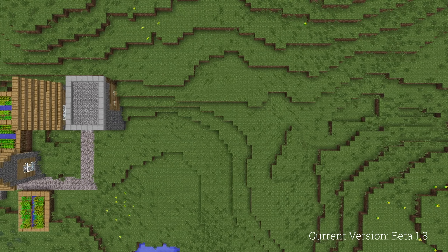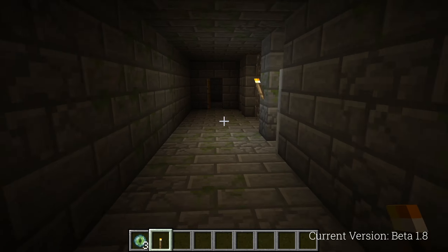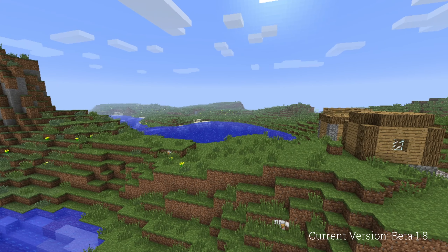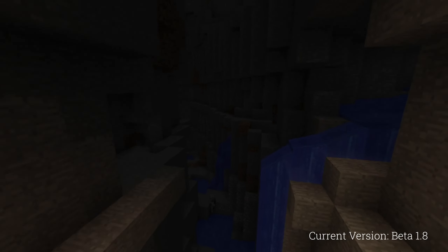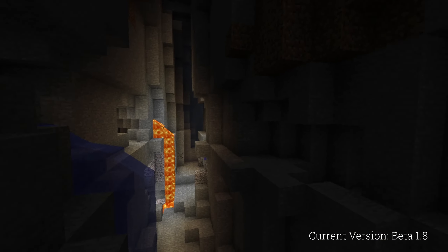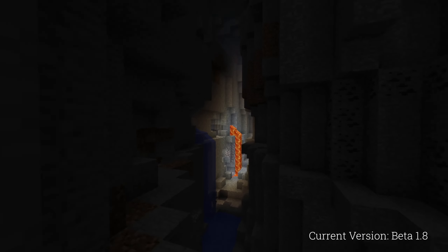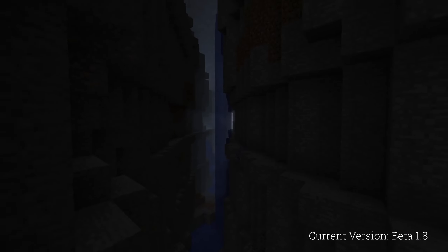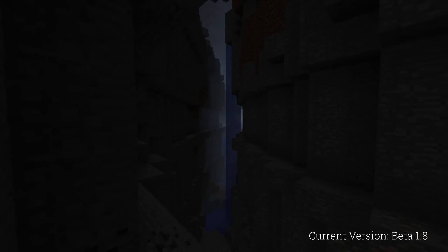Finally, four new generated structures were added: strongholds (although without use at the time), villages, mineshafts, and ravines. Far Lands were also removed. This terrain generation is quite beloved by the community, mainly because of its ruggedness and weirdness, which is absent in later versions.